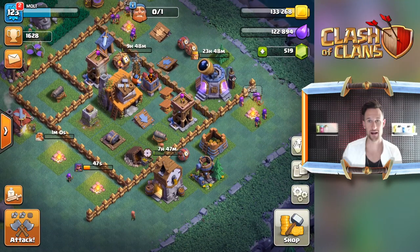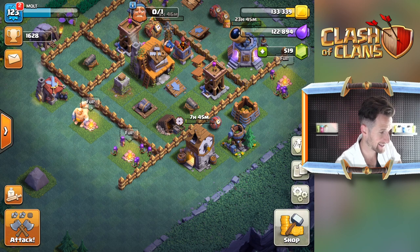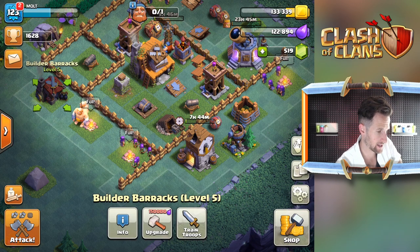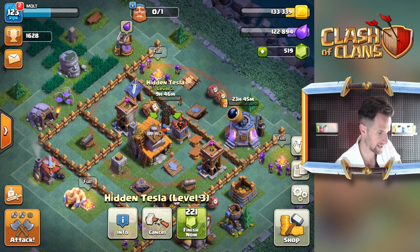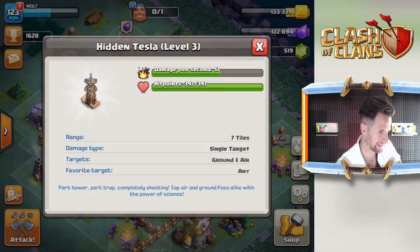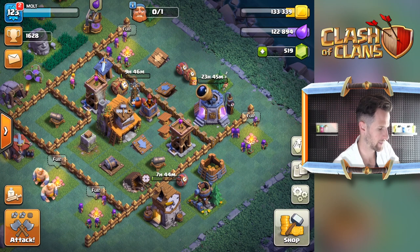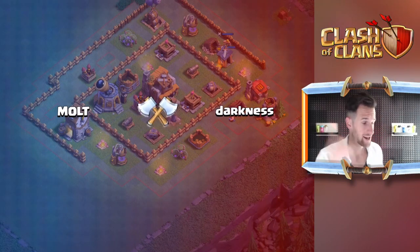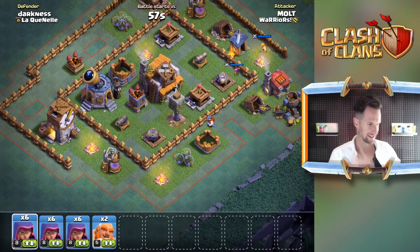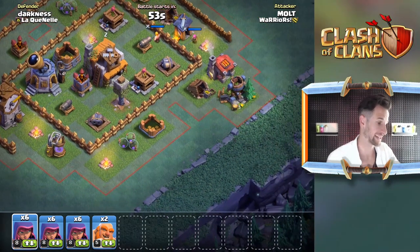I've gotta wait again for this to train up and then we'll be back. We got one more attack here. This thing's taking - the Tesla's gonna take what, 12 hours? Nine hours, ten hours total. Let's go attack. Hopefully we can get a W here, and then after that Tesla's done we can get some Baby Dragons on this account because Baby Dragons are dirty - you guys know that Baby Dragons are clutch.